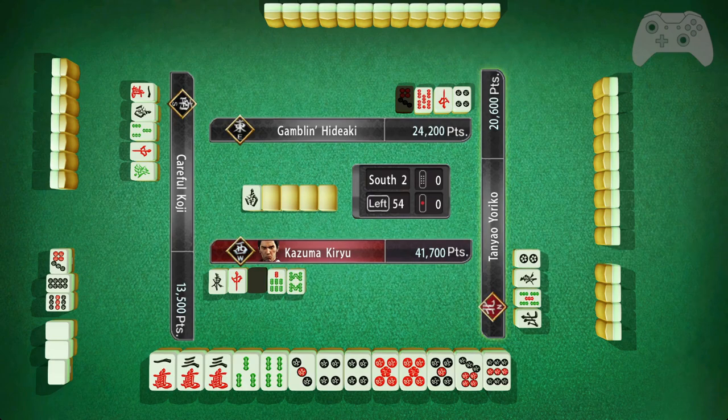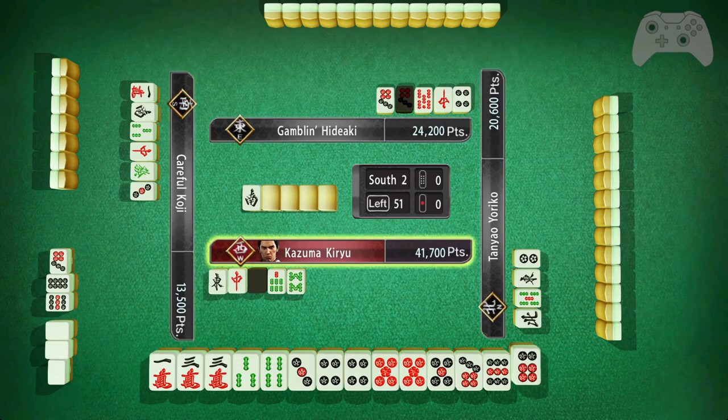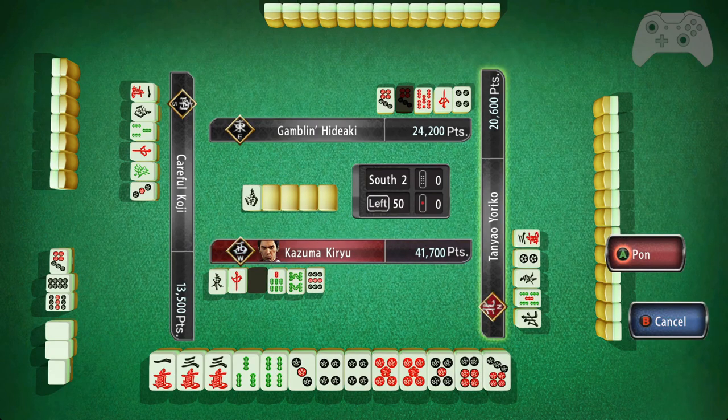And eight — well that would have been a two-sided wait, so that punished me on that. That's fine. That makes the nine less useful because I have the five, six, seven. And I also have the three, four, five — what do you call that? Iipeiko. I will explain that in just a second. If I'm going for that, I cannot pawn this.